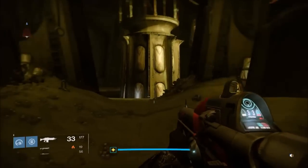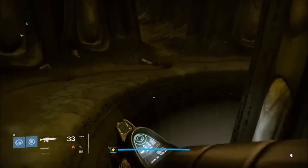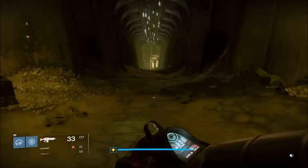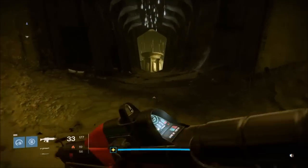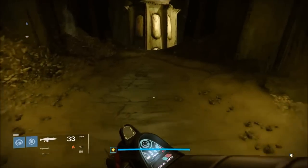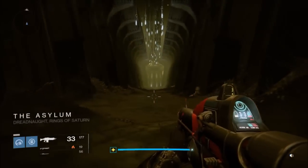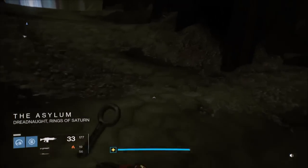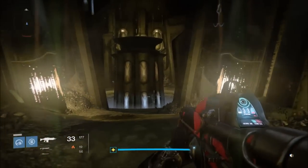Otherwise these doors do not open — that's the only way you can open these doors, kill all three of them at once. You need to do this in patrol; you can't go into any missions, you can't use the dark blade mission. The reason you're probably trying to do this is to complete the sword mission to get the exotic sword. It took me more than five hours to figure this out, so I'm hoping this helps a lot of people.